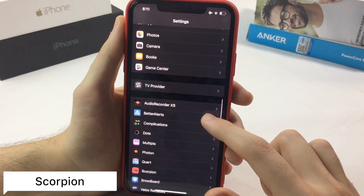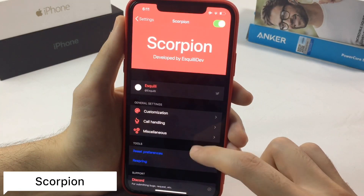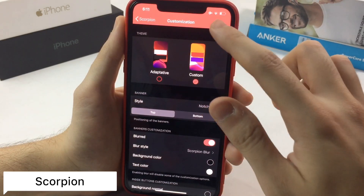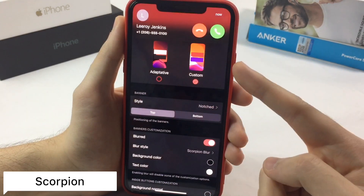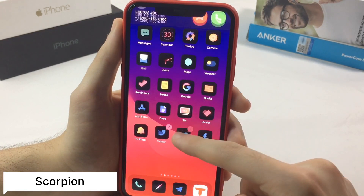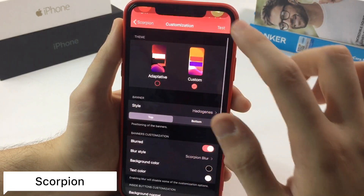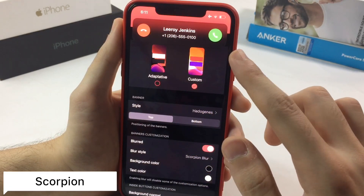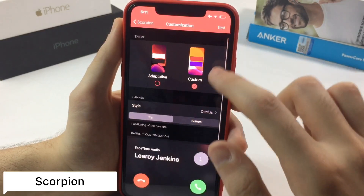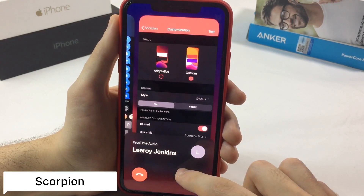The next tweak is called Scorpion. Scorpion will give you a new look when you receive and make a call, so you get rid of Apple's stock intrusive full-screen UI. Let me give you a test — just like that, you will receive a call at the top, non-interruptive, and you can complete what you were doing. There are different looks that you can adjust in the settings.